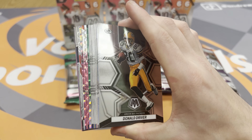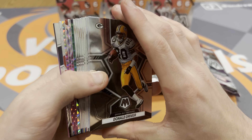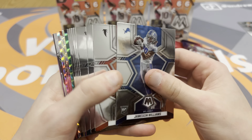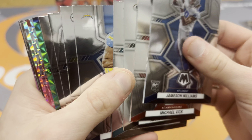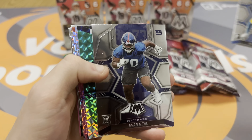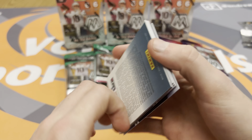There's still a ton of cool insert sets we can get — Genesis, Fluorescence, Autos, Stained Glass — and a lot of rookies to look for. Isaiah Spiller, Evan Neal. We're going to get through all the base first. Here we go.